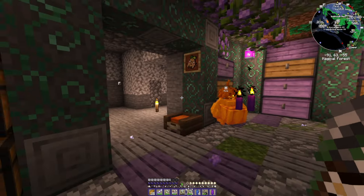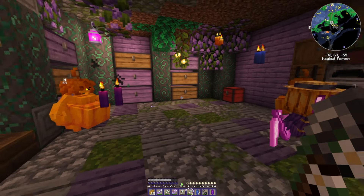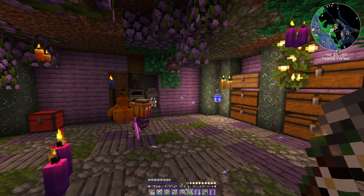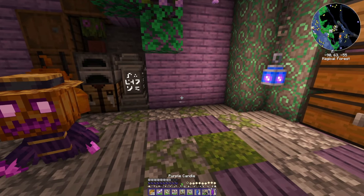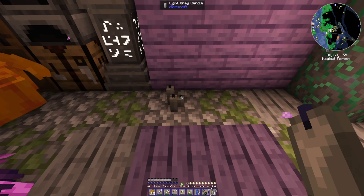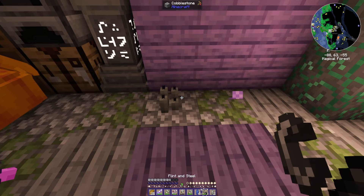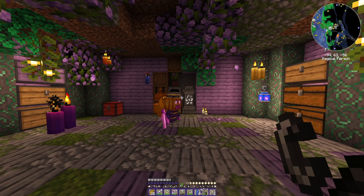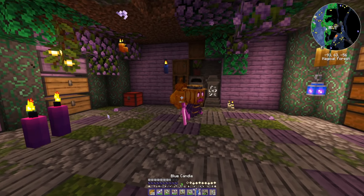That's him, right? That's not like something else. Because I'm kind of spooked. I think that looks cool, right? Maybe I should have some gray ones just over here. I can place them in fours — no one told me that. Yeah, I think that'll do.